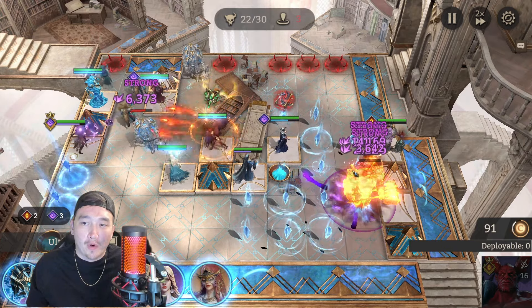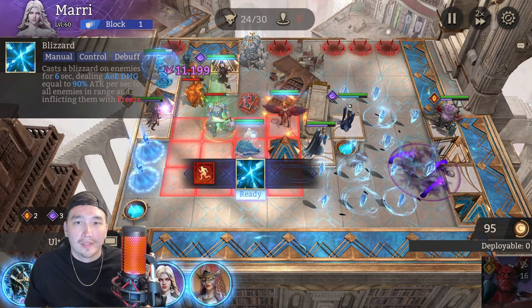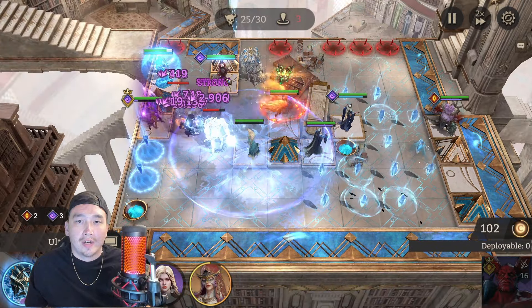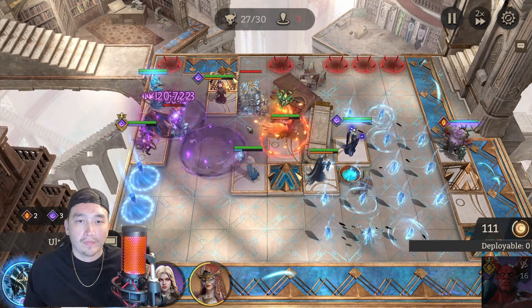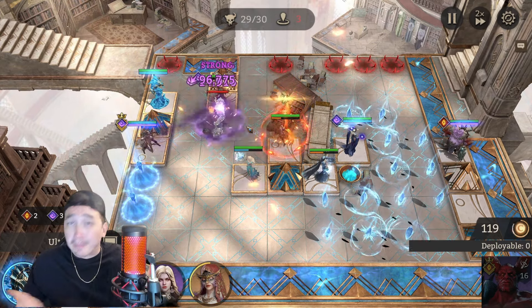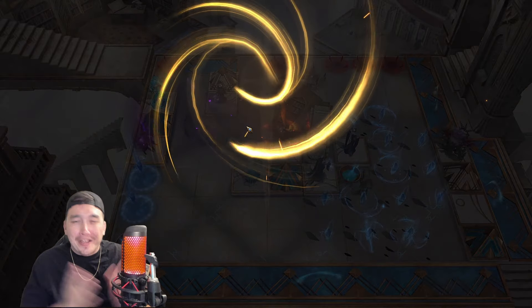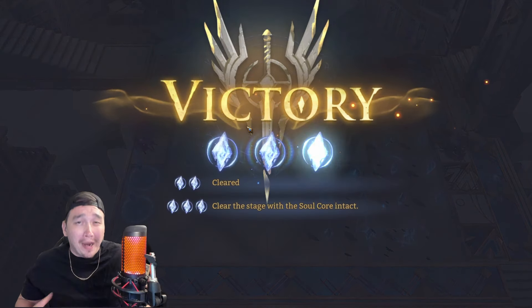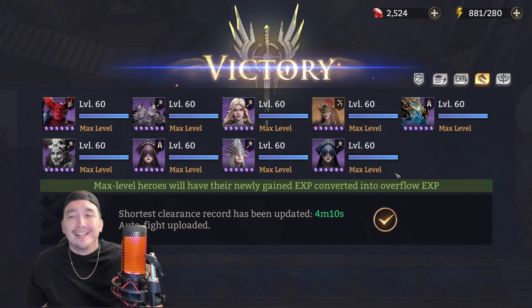On my last run I killed them a little sooner, but we took care of them nonetheless so we're good to go. We're going to pop her ultimate one more time - and there we go, that is the strategy, pretty simple and straightforward. I know a lot of you guys probably already have legendaries that you could throw in here which would make it a little better, but I figured why not do this the free-to-play way.